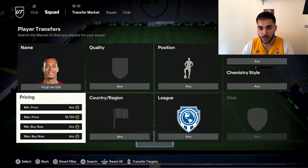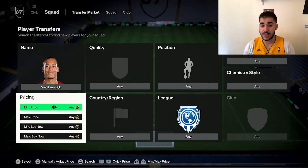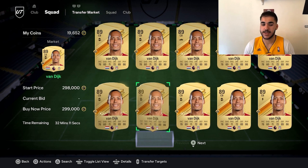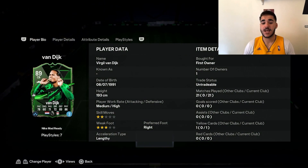I thought I spotted a snipe because I had 20k — for a second I thought someone put him up for that price, I was going to be gassed. So yeah, he's around 300k for the gold card, which is not that bad, especially for the first day or two or three days.